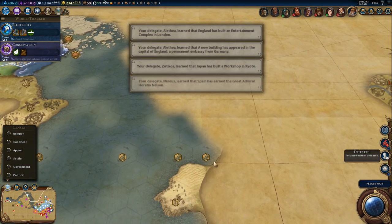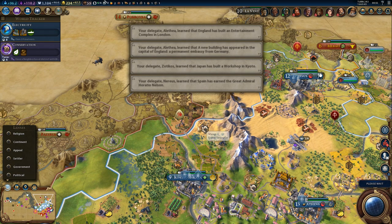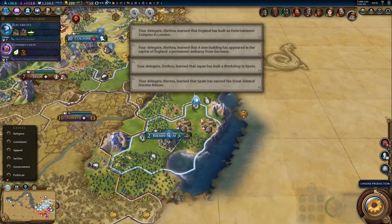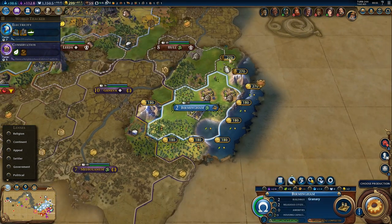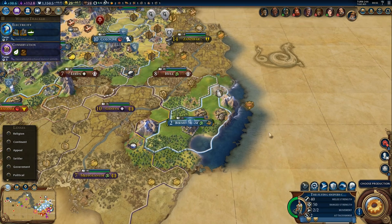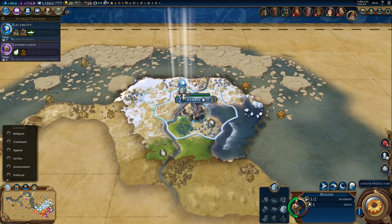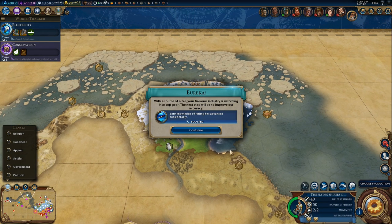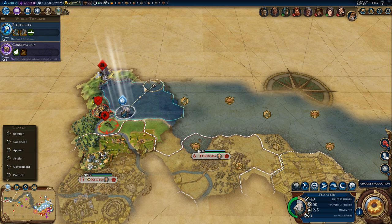Toronto has been defeated — Scythia actually took it. There's the cattle — improve that immediately. And improve the niter. We got it, and that gives us a boost to rifling — a nice side effect.